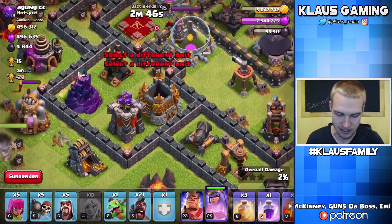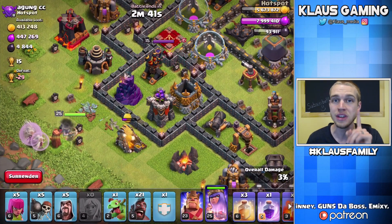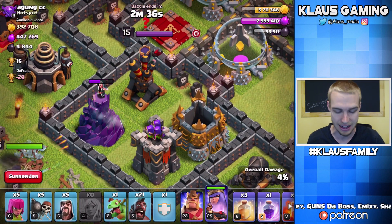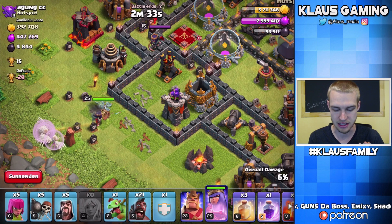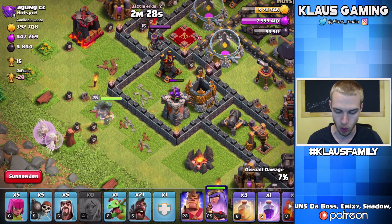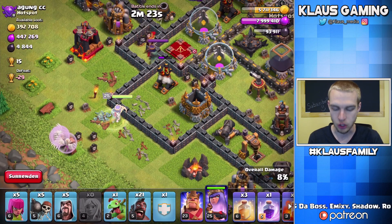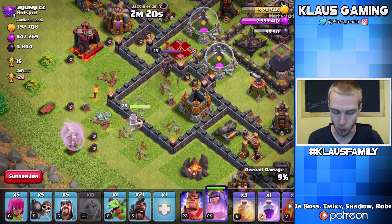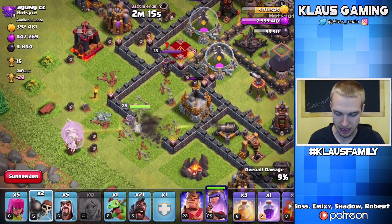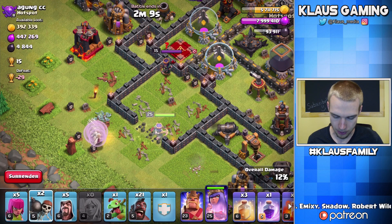Starting on this side will let me break into this compartment, avoid the sweeper, and get the queen all at the same time. Actually, I don't need to break in, because that air defense - normally you want to break into a compartment to get the air defense - but the queen can actually hit that air defense from behind the wall because it's close enough. The problem is if the queen decides to go to the right, we're going to be in big trouble. So let's drop the wall breakers in here, because we need to kill that enemy queen - otherwise this whole thing is not going to work.